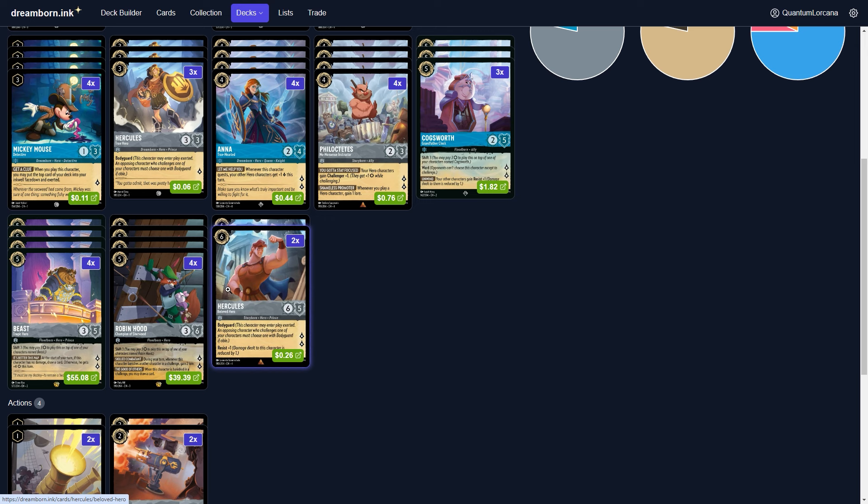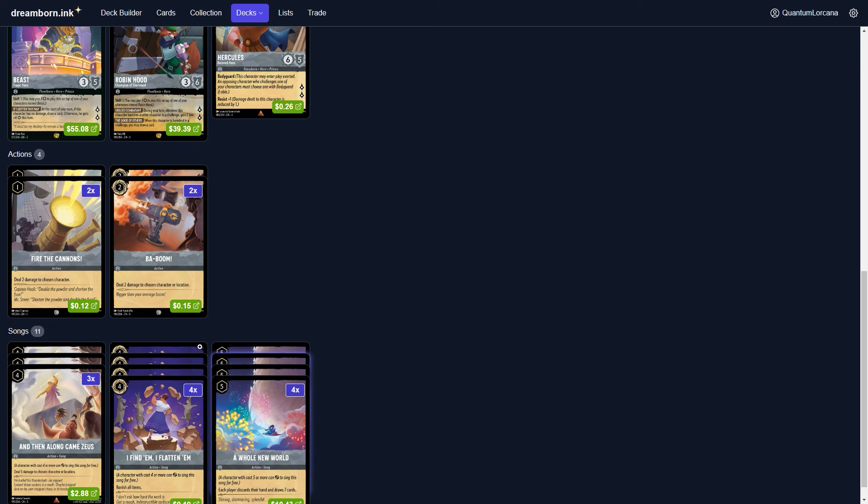On the top end we have probably the strongest card in the deck: Hercules Beloved Hero. A 6/5 body with Resist one inherently and Bodyguard is very strong — pair that with Cogsworth and this card is almost impossible to out without direct removal. It's not susceptible to strength-based removal, not going to be challenged over, not going to be Zeu'd away. Inherently having Resist one and Bodyguard, this card can easily protect your whole field to aggro quest for game. The weakness is if that new eight-drop Sisu didn't exist to wipe out two-strength-or-less characters this deck might be somewhat competitive.